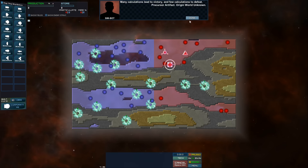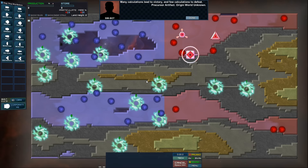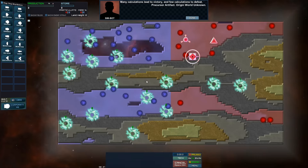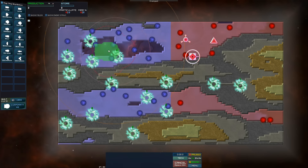Many calculations lead to victory, and few calculations to defeat. Nice. There's land everywhere, not much room to get in here. Where am I going to spawn? Here or here? It's probably safer down here. But do we want to play it safe? Not really. Let's just do it.